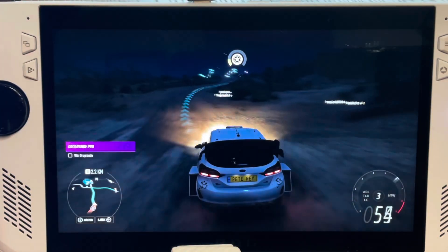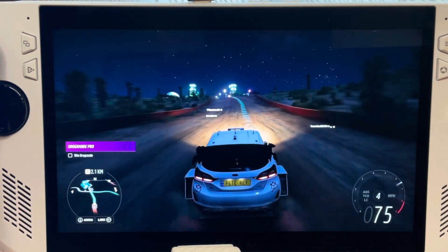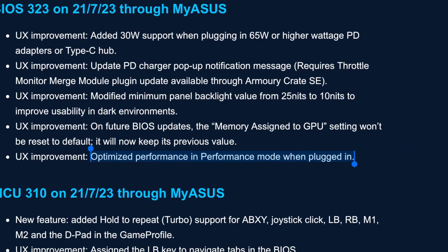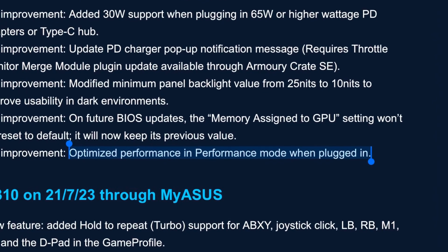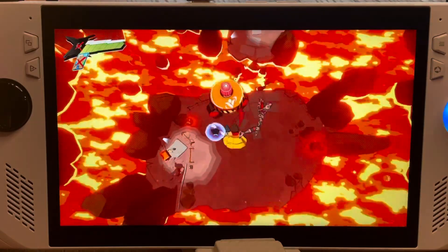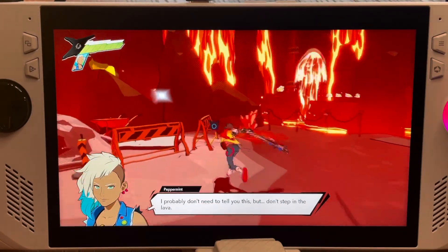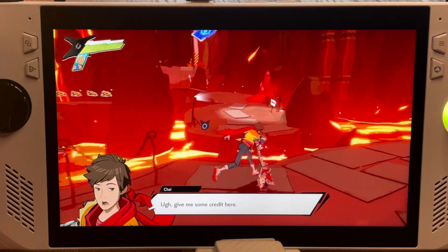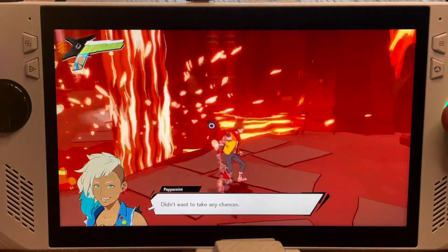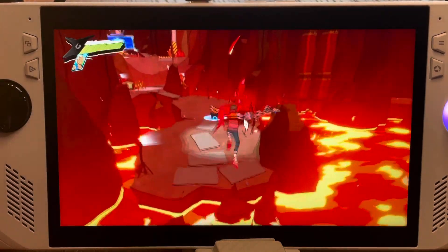Let's dive straight in and start with the two updates that we can't immediately test against BIOS 3.2.2. The first is optimized performance in performance mode when the Ally is plugged in. With this being so generic and non-specific, it won't be until many of us discover exactly what these general improvements are over the next few days, so let us know in the comments.